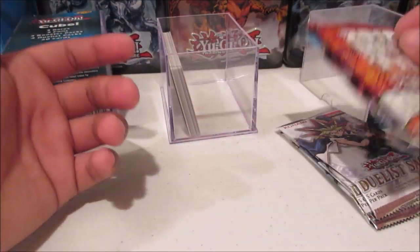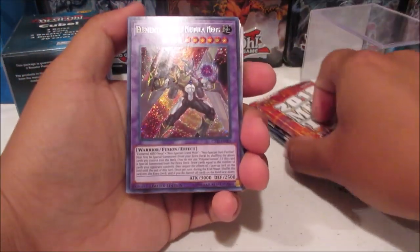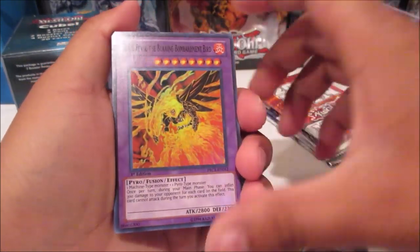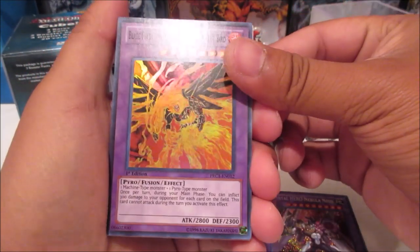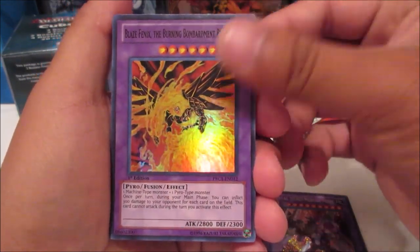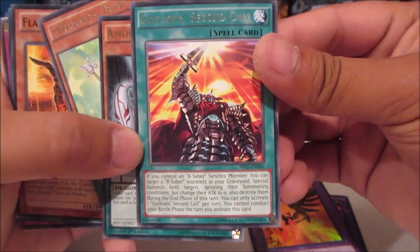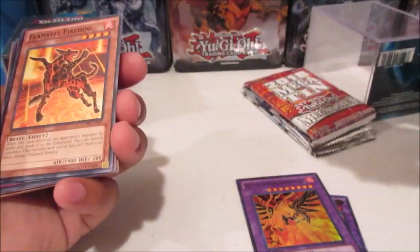Let's see the 20 random cards. Looks like they gave us some Megaton promo cards — we got the Jaden one, we got an Elemental Hero Nebula Neos. We got Blaze Phoenix the Burning Bombardment Bird — I think this card is either limited or banned. And then we got some random cards: three rares — Second Call, Amorphage Envy, and Performapal Trump Witch.